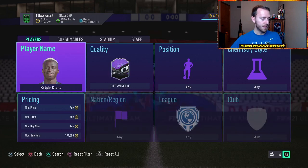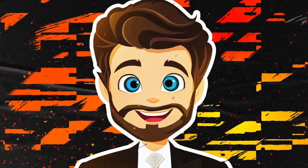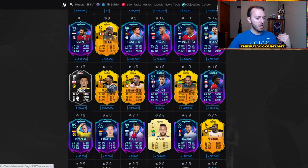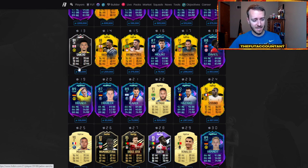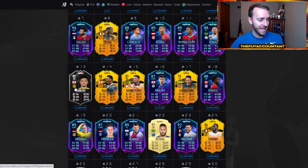There was also a Sancho Player of the Month SBC. The upgrade on this one just does not look very good at all compared to his What If upgraded card — 92 rated. It is a position change to left mid, not the worst card ever in terms of what's out there, but that was an SBC we got today as well.